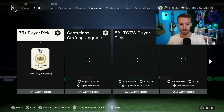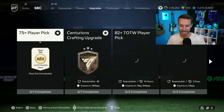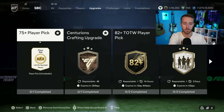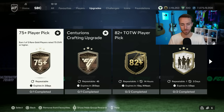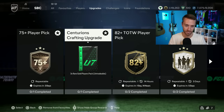Yesterday we also had a 75-plus player pick. Honestly, I don't like the value here — you're turning in 11 gold players to get a one-of-three 75-plus player pick back. If you haven't finished the Centurions crafting upgrade, you literally get three players back inside of it, so that's still the best upgrade pack. Do those first. But from the 75-plus player picks we opened yesterday, the weight does seem better — we had some walkouts and consistently more 83s and 84s, which is fodder we need right now. Just do them after you finish the Centurions crafting upgrade.